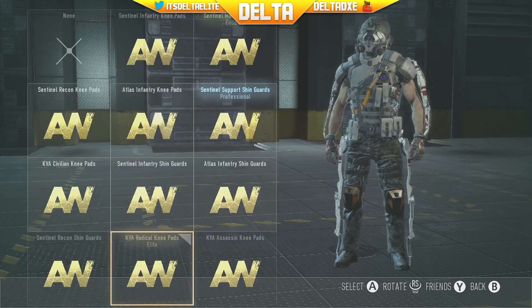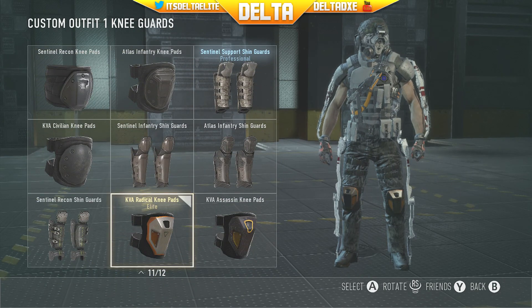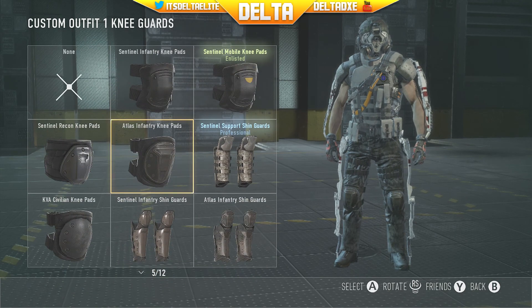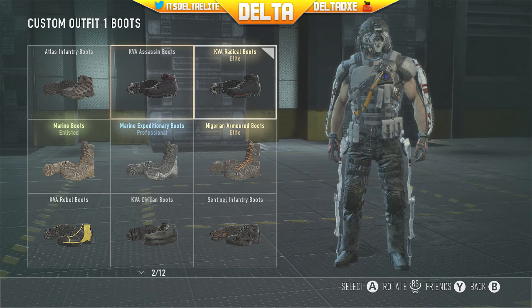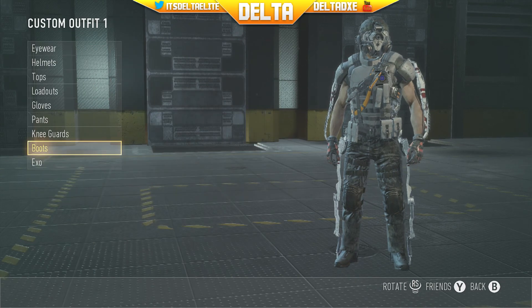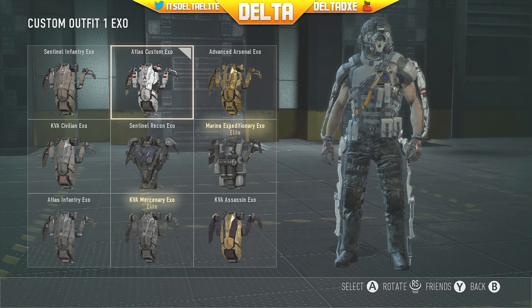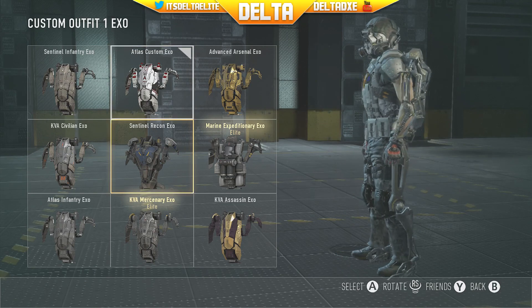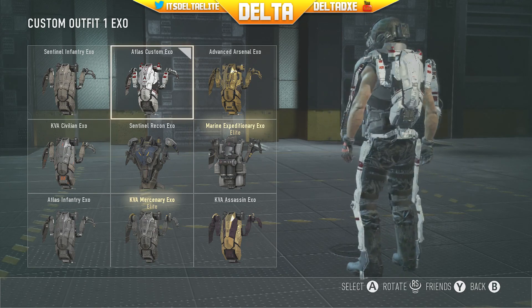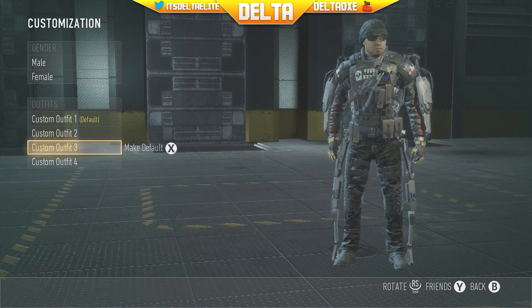I haven't gotten many pants yet, but the Atlas Infantry pants are my favorite. The KVA Radical knee pads are actually really cool, but they don't really match my guy so I just go with standard ones. For boots I'm rocking the KVA Radical boots — I almost have all the KVA armor. For the exosuit I'm rocking the Atlas Custom Exo, which is really cool, though I also really like the Sentinel Recon Exo.